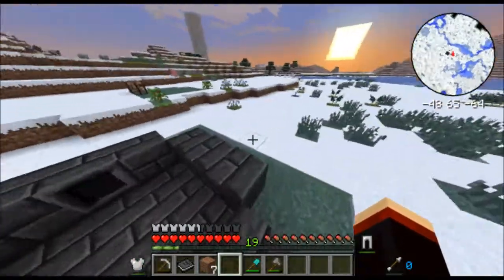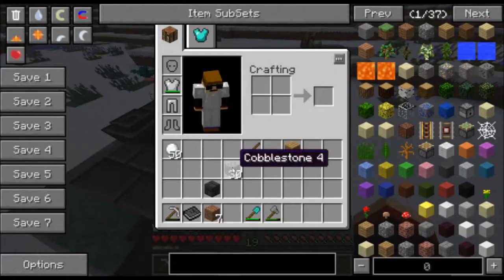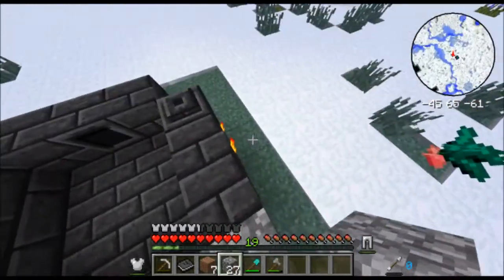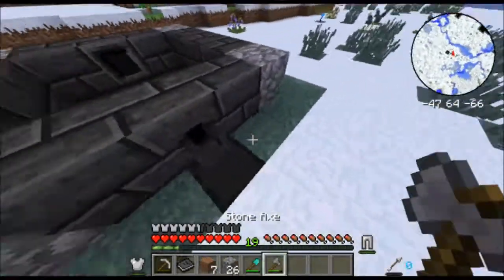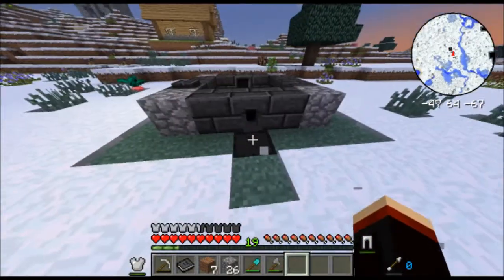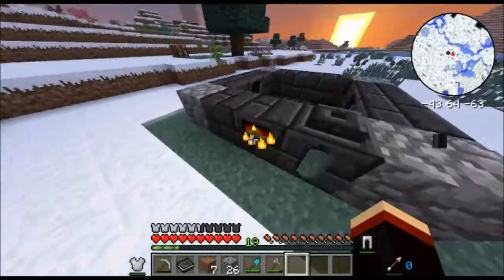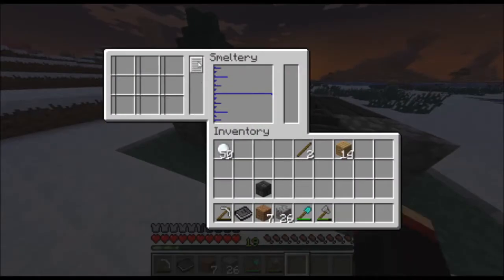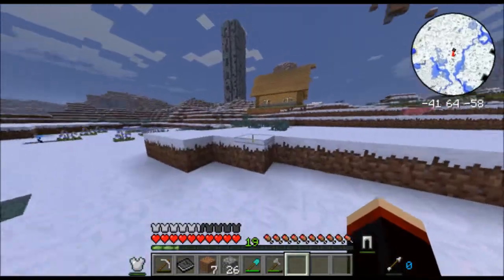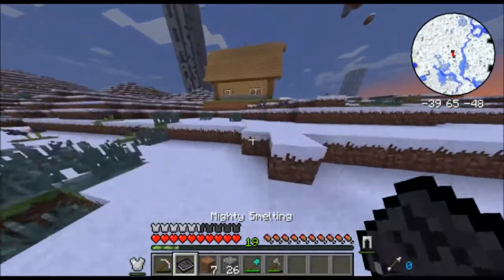We're going to make the challenge to go get a bucket of lava. That's going to be my challenge today — to get a bucket of lava — to get this smelter working. Apparently you can smelt stuff and stuff. I have a smelter, that was one of my challenges, and I did it.